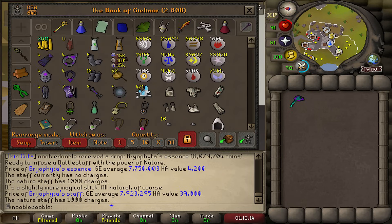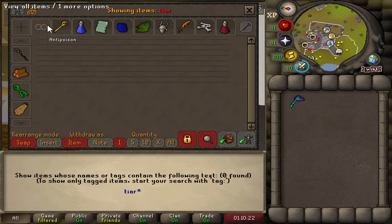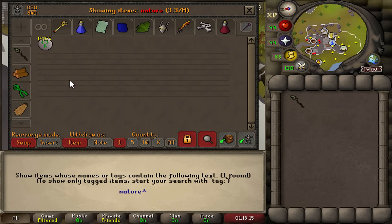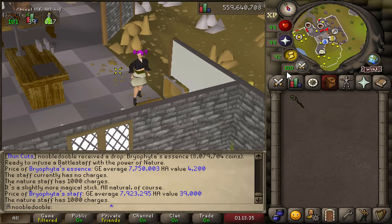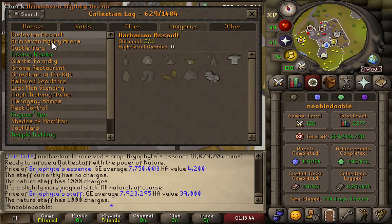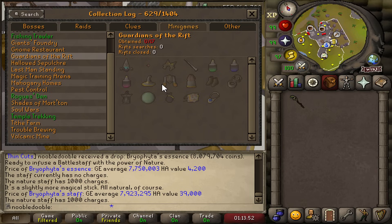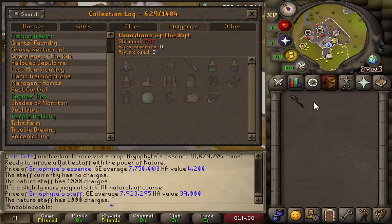Let me look up what the other item in the emote clue is — it's a Nature Tiara. I don't have that. I don't even have a tiara mold or a nature talisman. Here's the issue: I have the staff, but I also need a Nature Tiara. I didn't save any nature talismans or tiaras on this account, so I need to go get one. I could kill the guys in the Abyss, but I think it'd be more fun to try the new Guardians of the Rift runecrafting minigame, because you can actually just buy the talisman from the shop. Let's go do some Guardians of the Rift.